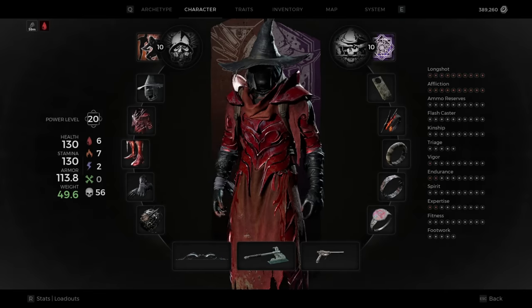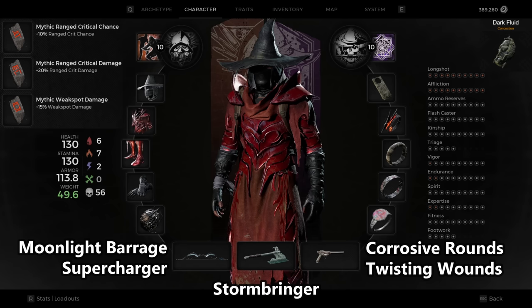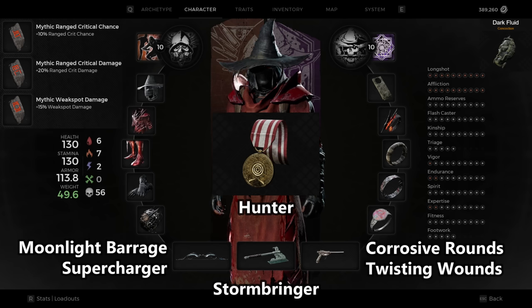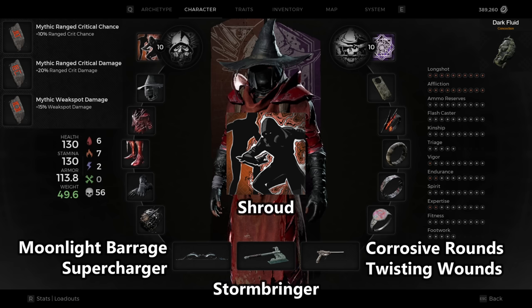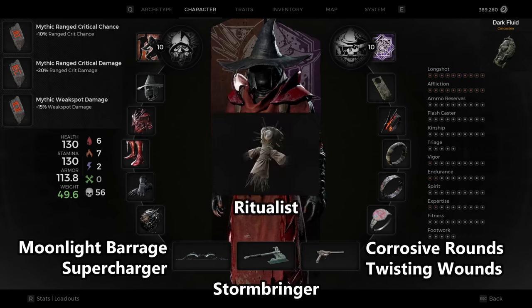Our first build is something I like to call the Headhunter. This makes use of the Hunter class to have much higher weak spot damage. The Scale Shroud will last almost forever as long as you're dealing damage to a weak spot and it greatly increases the amount of ranged damage that you deal. We have Ritualist as our secondary class because it grants you 10% more crit chance when enemies are afflicted with a status.